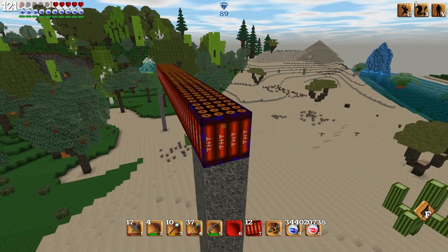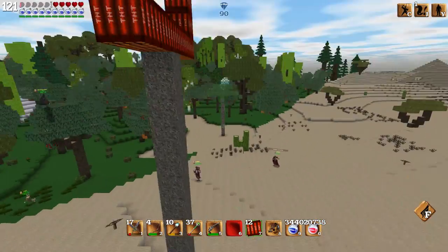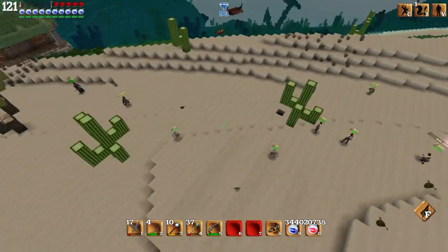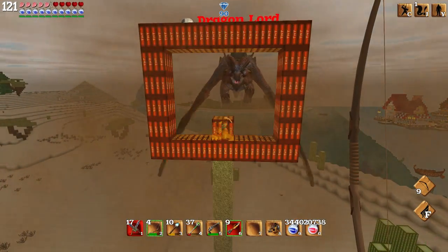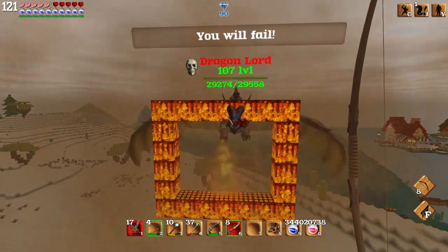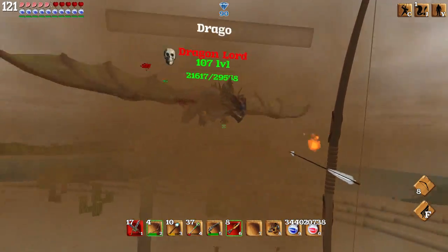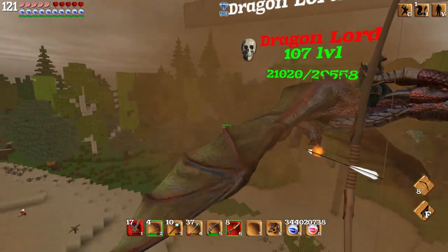Duplicate the TNT until you can't anymore and make a few rings in the air. Since I've measured the size of the Dragonlord, I can assure you this will be big enough. Make about four or five of these rings. Spawn in the Dragonlord and trap him in a ring. Then take the bow with a fire arrow and simply light one of the TNT blocks on fire and watch the fireworks go. This one ring by itself did about 8,000 damage — you just need a few more rings and the Dragonlord will go down easily.